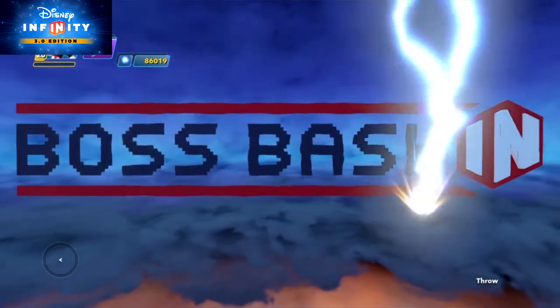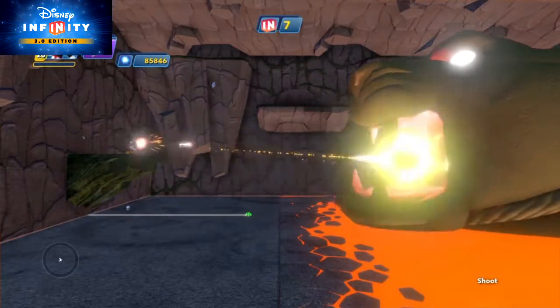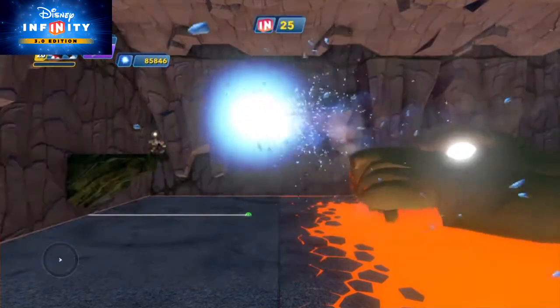The final boss of the level is Elemental Kitty. It's essentially the Cave of Wonder set piece moving up and down on a path. And since non-physics items moving on a path lose their collision, you're able to make it appear as if it's emerging from the lava.